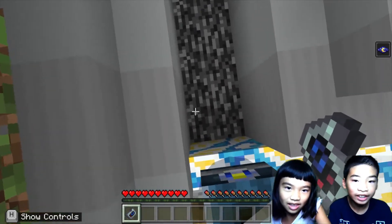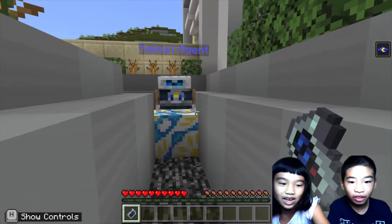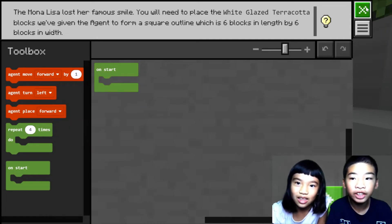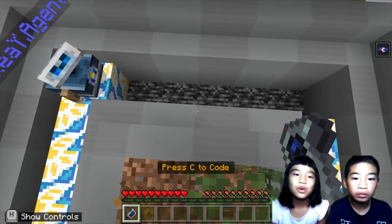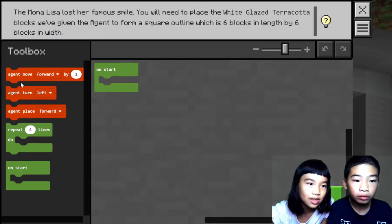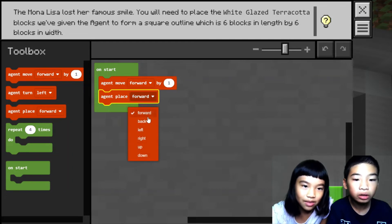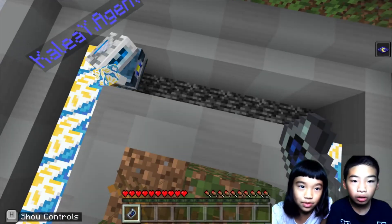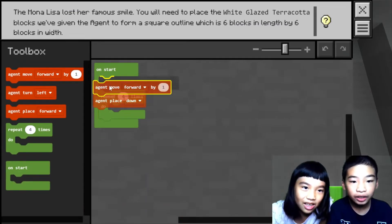Now I'm going to do this side again. One, two, three, four — I'll just do it four times. You're in the trail of the agent. Sorry. Let's do this. Now we have a good deal, so let's do it four times. Let's just try it. Place down, repeat four times. One, two, three, four. One more block. So we can get the repeat out and do the final block.